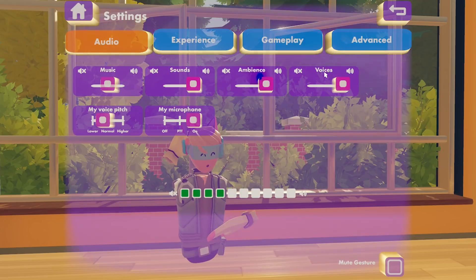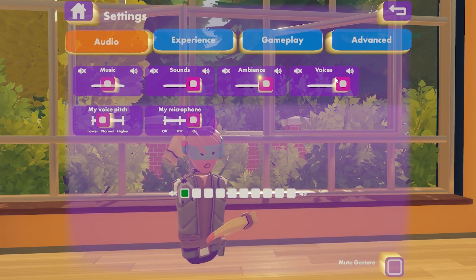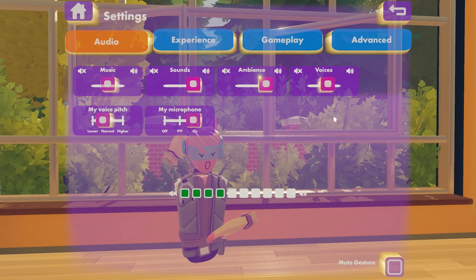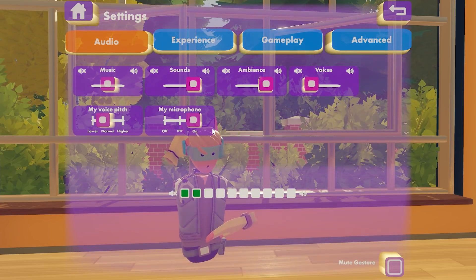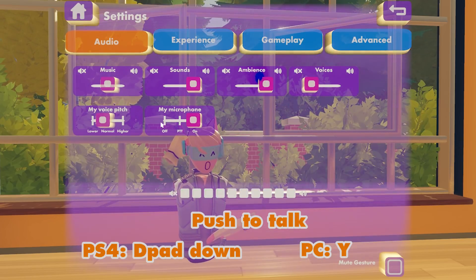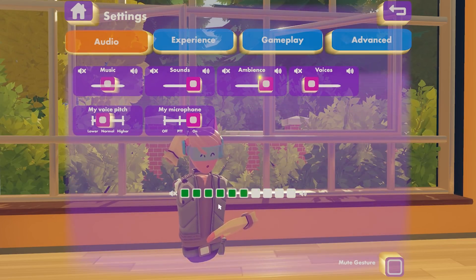From here you can see we have a voices option, which will allow you to control the volume of all the voices of every other player in Rec Room. If you want to turn that down a little bit or mute it entirely, that's a good place to do that. For your own microphone you can switch that to push to talk or switch it entirely off. Down here you can see a preview of my microphone audio levels.